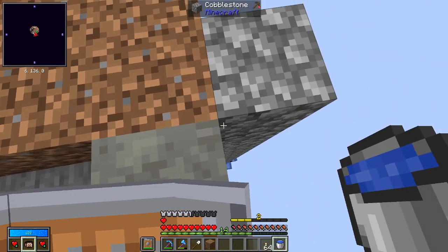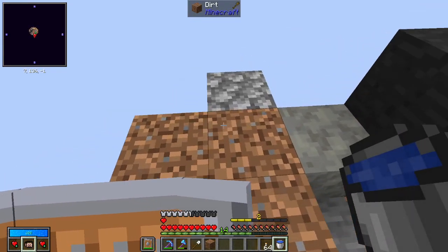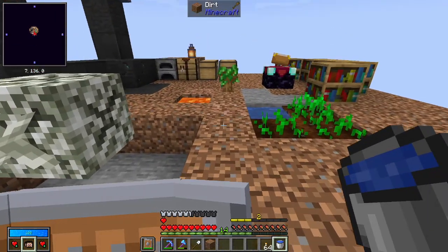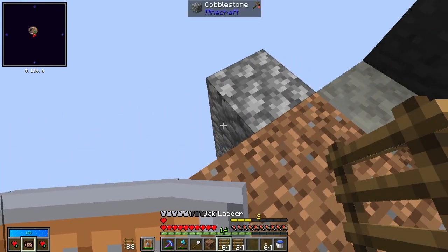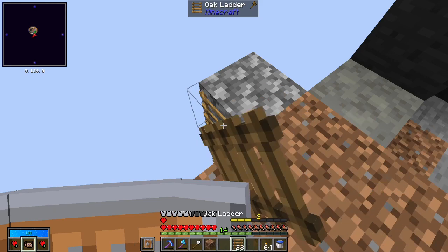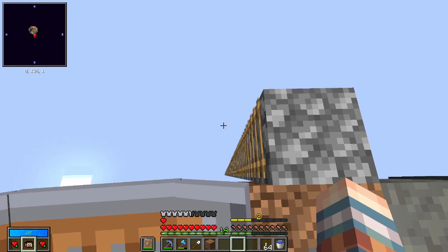There we go. From here we can get our ladders and start laddering down. I went ahead and made some ladders — because of Quark, we can do this and get our ladders all the way down. I don't need this to go all the way down; this should get us close to around Y level 60.